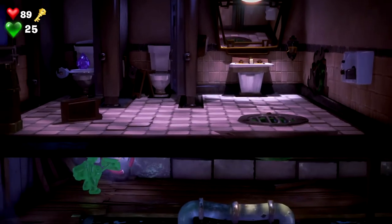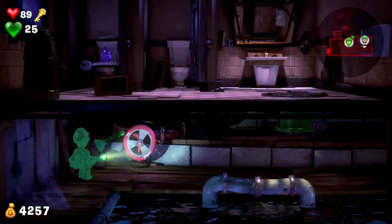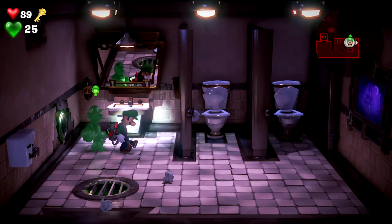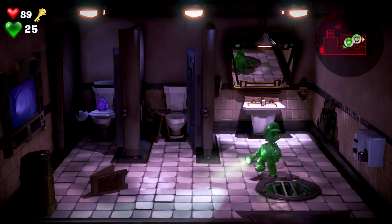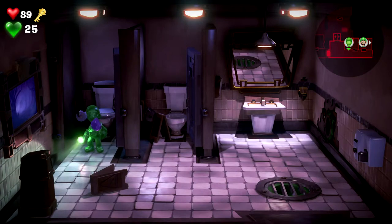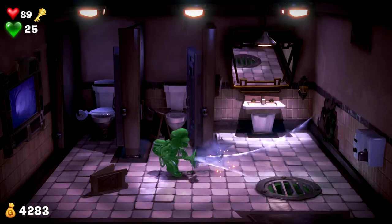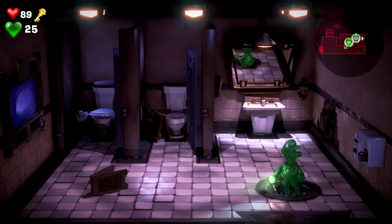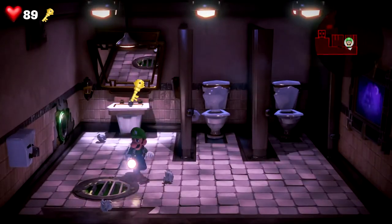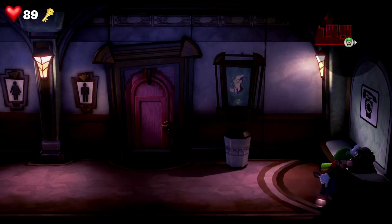Oh boy, that was happenstance. I love how it hurt Luigi right away. Let's try this — this was pure happenstance of me thinking there's something more to this. And I was right. A lot of spiders down here. There we go. Alright, now let's get the gem. He was gifted with death. Alright, so that's that little puzzle area done.